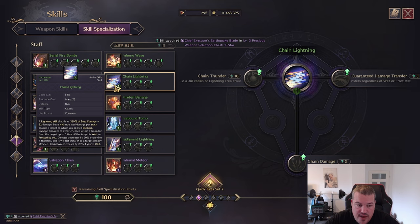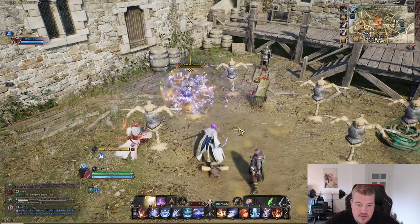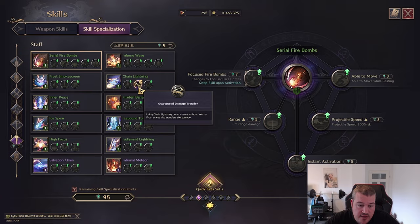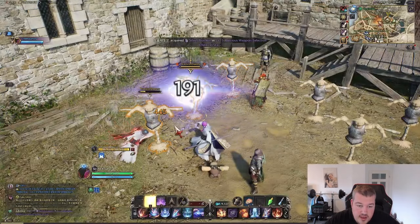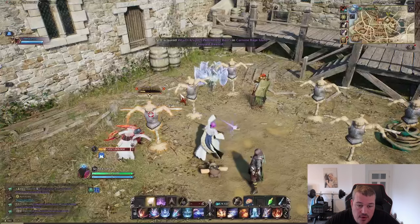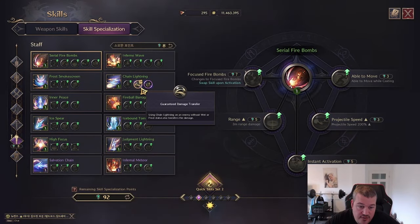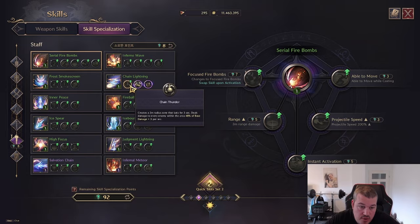Chain Lightning does more damage if burning is applied, but if the target is also wet the damage decreases — however the cooldown also decreases. You can turn the single target into an AoE, and with the guaranteed damage transfer option the chain won't lose damage as it moves along enemies, which is really strong. The AoE version also has a nice effect where in a big clump of enemies the same target can be hit by the AoE from multiple chains, multiplying damage onto a single person by a lot.